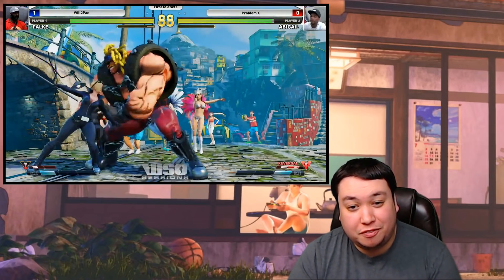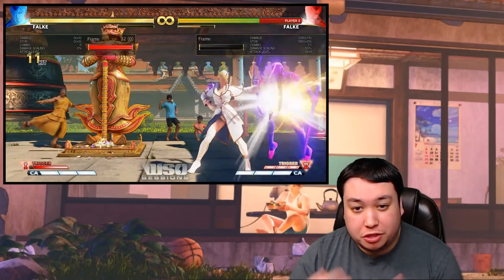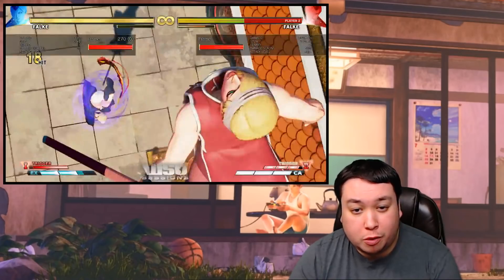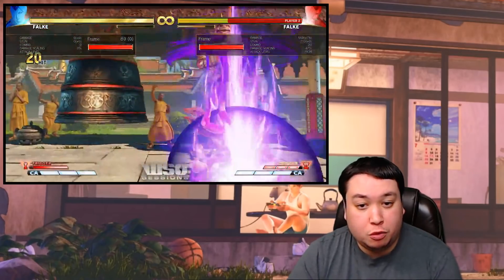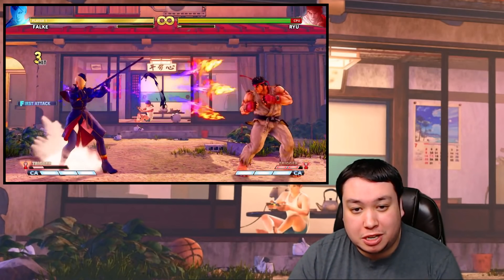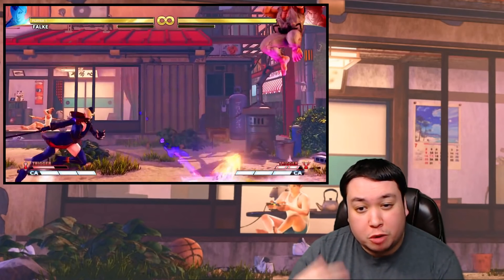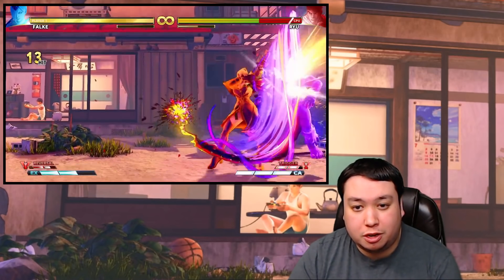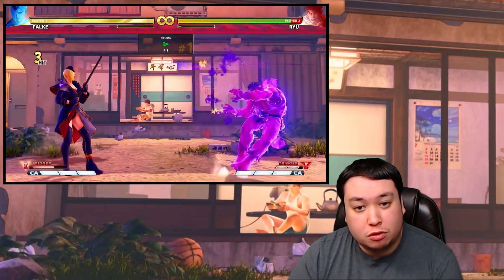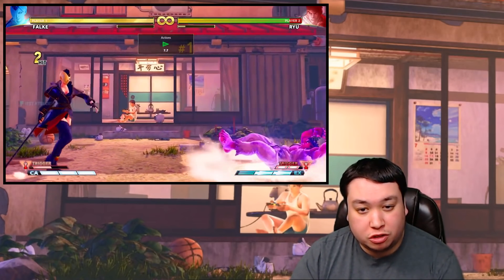Alright, let's get to the good stuff — let's talk about V-Triggers. Starting with V-Trigger 1, it's a two-bar V-Trigger. What it basically does is give you access to powered-up V-Trigger versions of your projectiles. They no longer require you to hold down a punch button to charge. Instead, you just press hard punch and hard kick at the same time. All projectiles hit three times now, which means they go through other projectiles and do a lot more damage and cause more hit stun. It's still possible to shoot your regular projectiles during this as well, so you don't have to just use V-Trigger shots. You can still zone, and when you really want to turn up the heat, you can start using your V-Trigger shots.